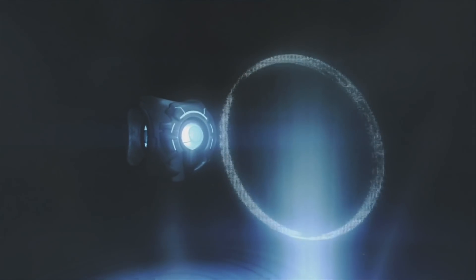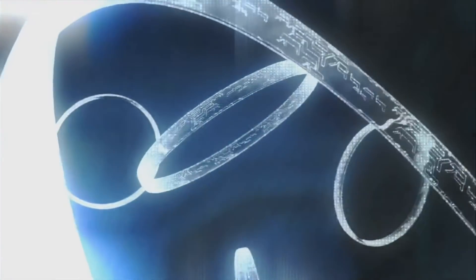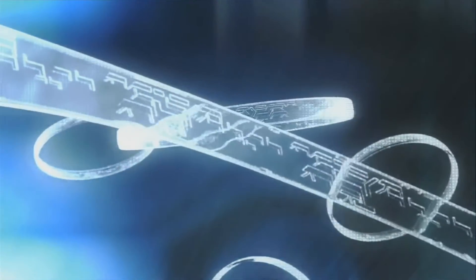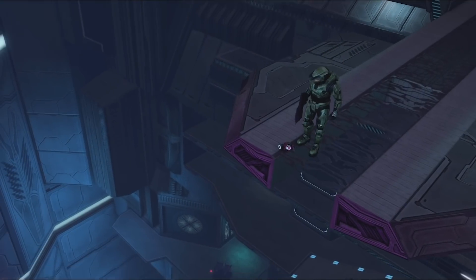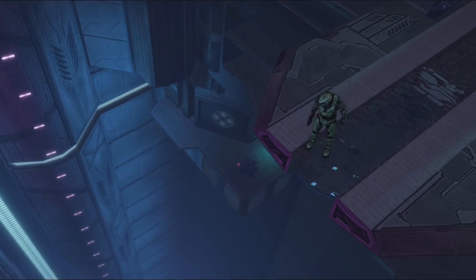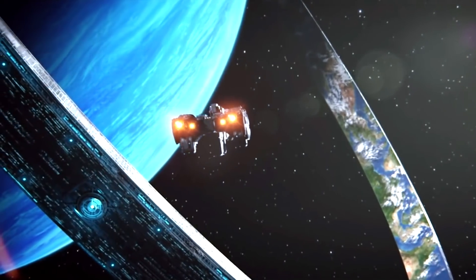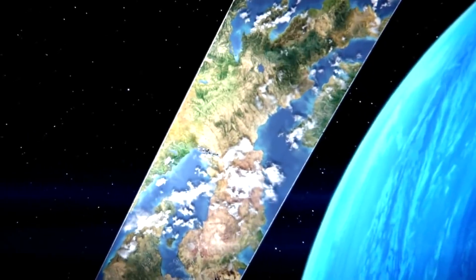To prevent damage, the Halo could lock individual segments, or even the entire ring, into reflective slip-space stasis, suspending them in time. This made the affected segments completely invulnerable, though maintaining stasis required a prodigious amount of energy. Gravity on the inner surface was provided by generators, rather than due to the ring's rotation, which allowed each biome, or refugia, to have its own surface gravity and atmospheric conditions.